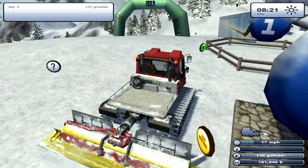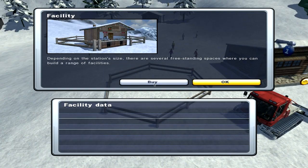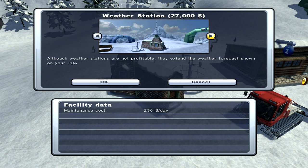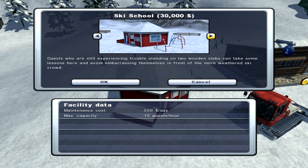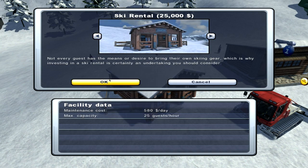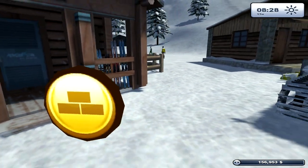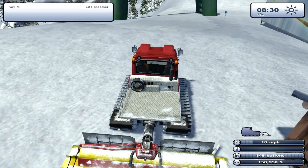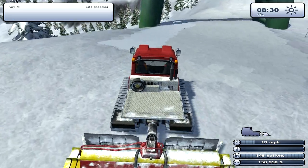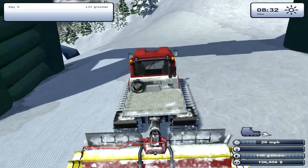We do have a time limit for this. I'll buy this one too — food stall, ski rental, weather station, kiosk, ski patrol, ski school. I'm going to go with the ski rental; I feel like it's something I'd definitely be able to use. We've got to finish this slope. I'd say probably three more passes — optimistically three more passes.